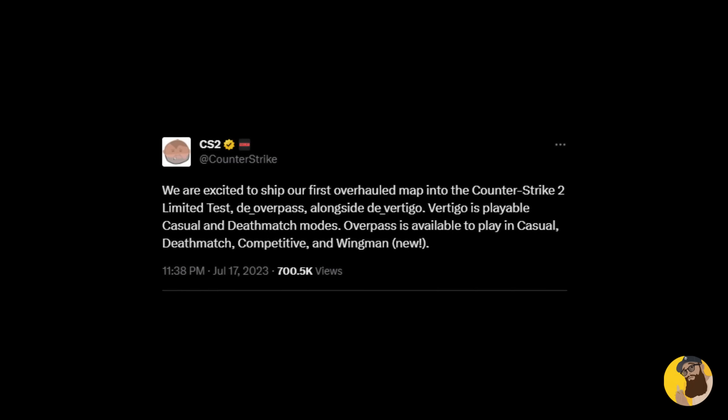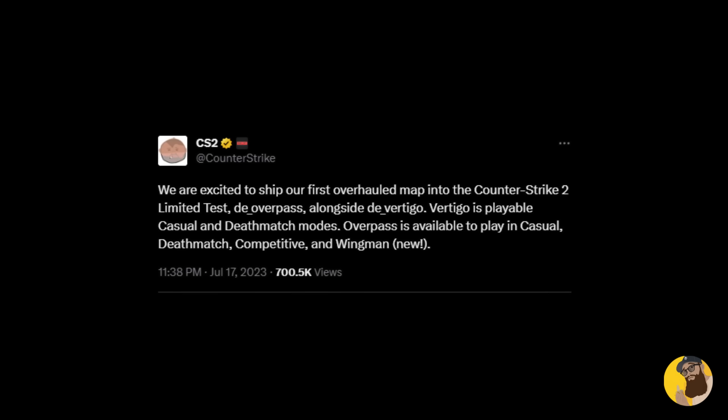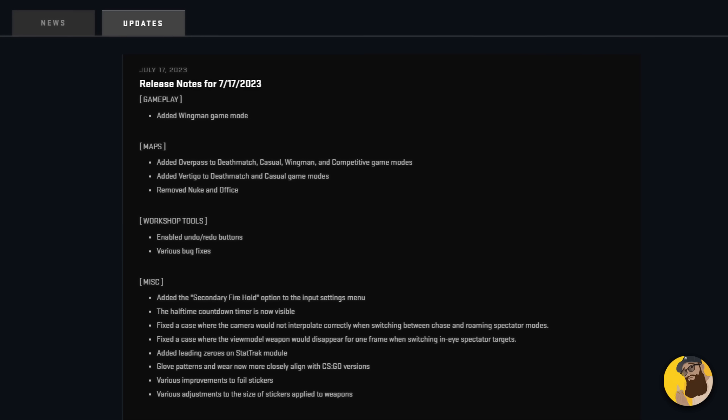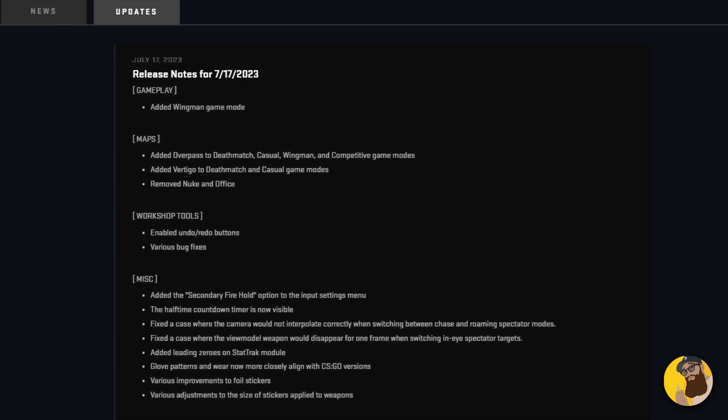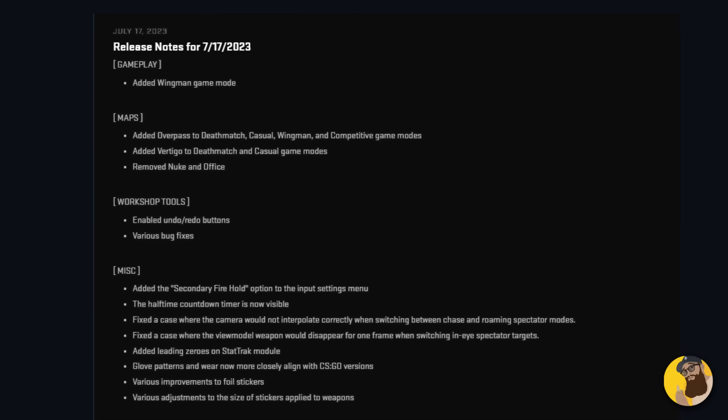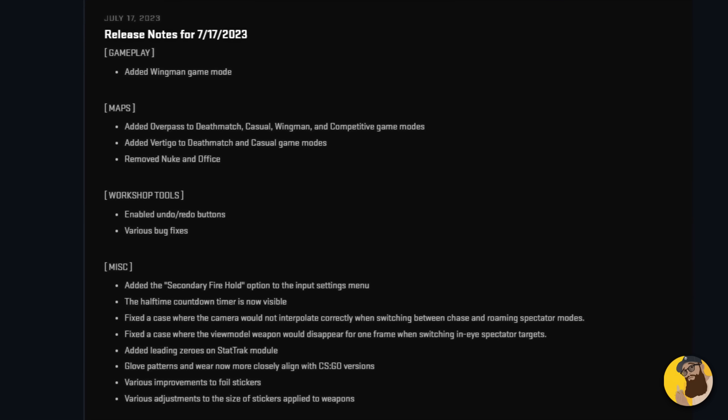Hey guys, salut mes amis och hallå gubbar. Valve has slapped us with another big map-oriented update for CS2. We kinda hoped that this one would release last week, but it ended up coming early this week instead. Two new maps have been introduced: Overpass and Vertigo, and let's get into that right after Skin Baron.